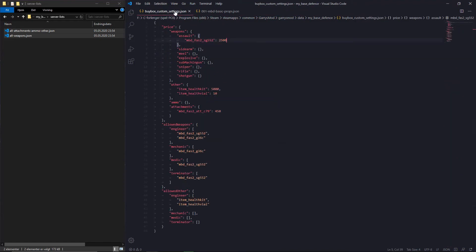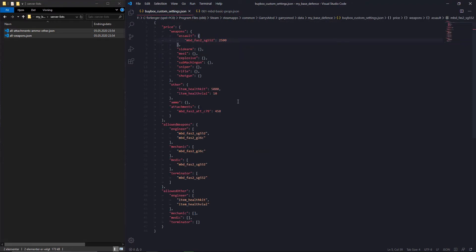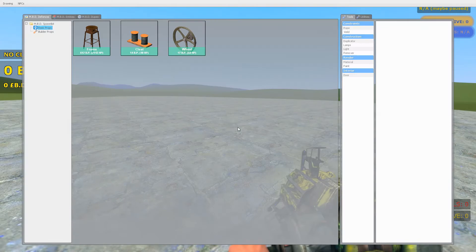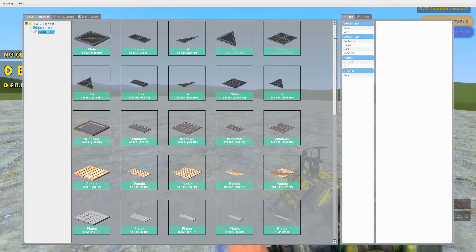Let's go ahead and open up the game with these two files edited. Now we only have three props. We have not touched the other menu, so this is normal.